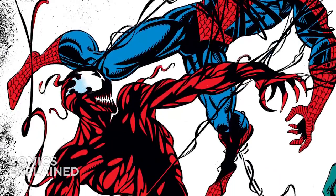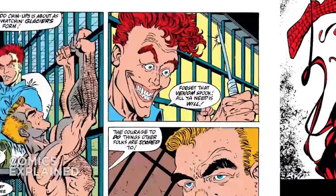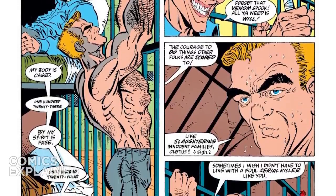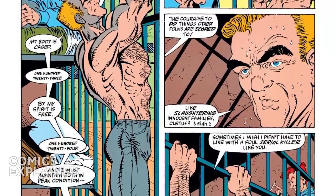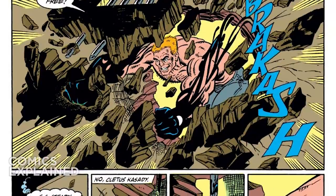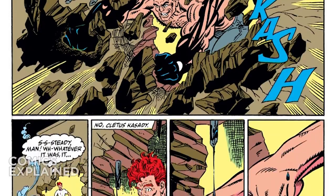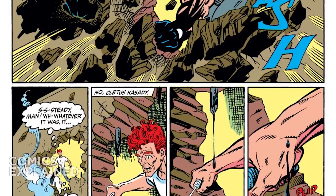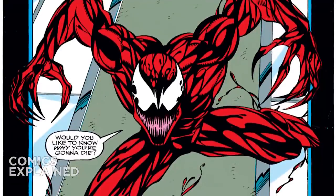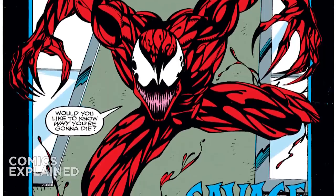Carnage was created by David Michelini and Mark Bagley and first appeared in Amazing Spider-Man number 361 in 1992. The Carnage symbiote is the first offspring of the Venom symbiote, which we first see when Eddie Brock, the host of the Venom symbiote, is incarcerated at Rikers Island and his cellmate is a convicted serial killer named Cletus Cassidy. The symbiote found Eddie inside the cell, rebonded with him allowing him to escape, but left behind an offspring that bonded to Cassidy, who became the supervillain Carnage, escaped from prison, and went on a killing spree.